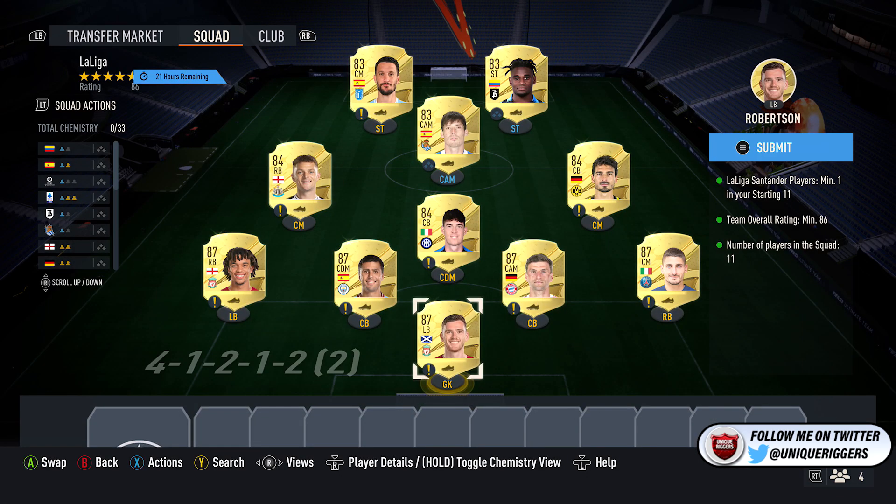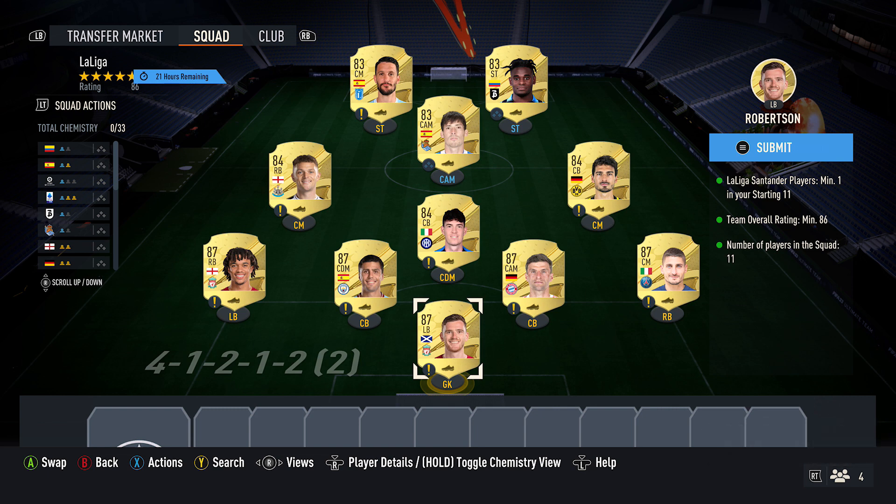Next up, the 86-rated squad also requires a player from La Liga. First up, pick up the 5 cheapest 87s you can find — carry costs around 21k for my ones. Robertson, Muller, Verratti, Rodri, and also Trent.